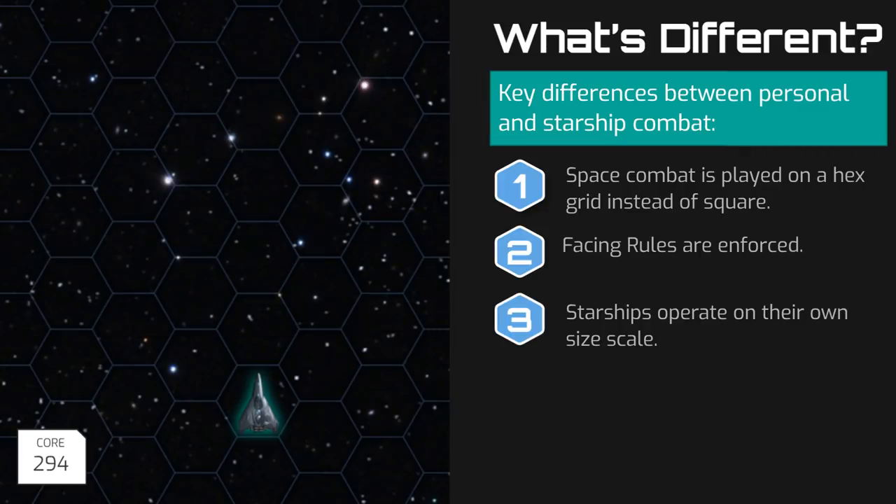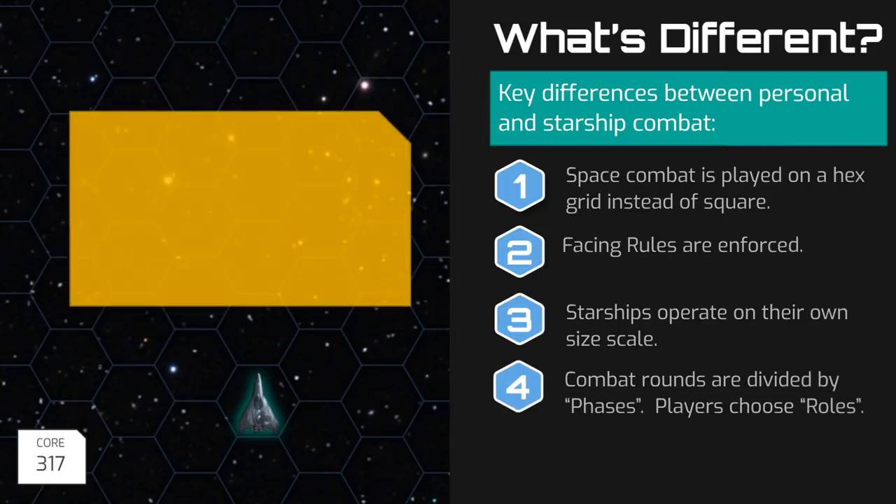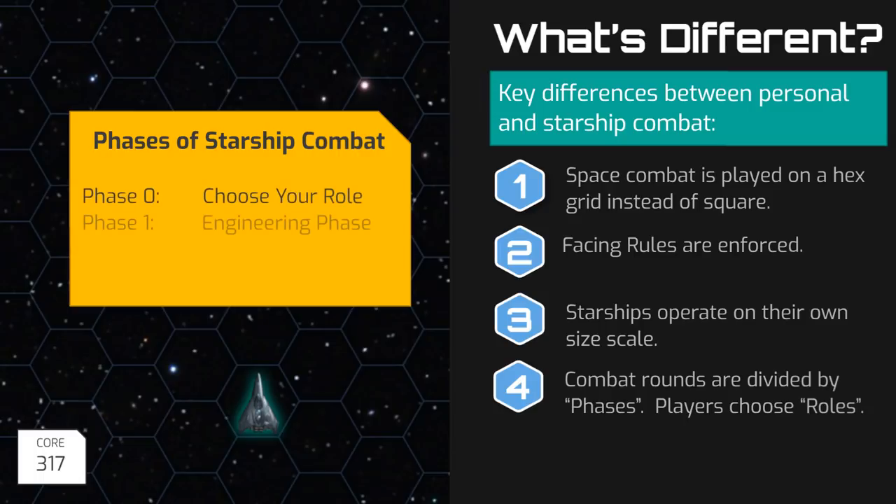The fourth key difference is that rounds of combat are divided into distinct phases. Each character has a role aboard the starship, and each round is divided into a number of phases that dictate when each role acts and what they can do on their turn.